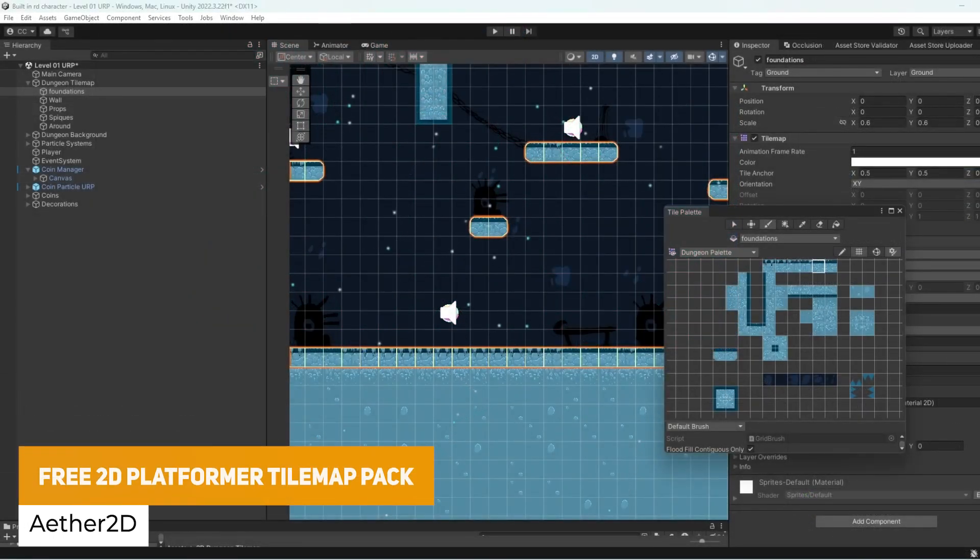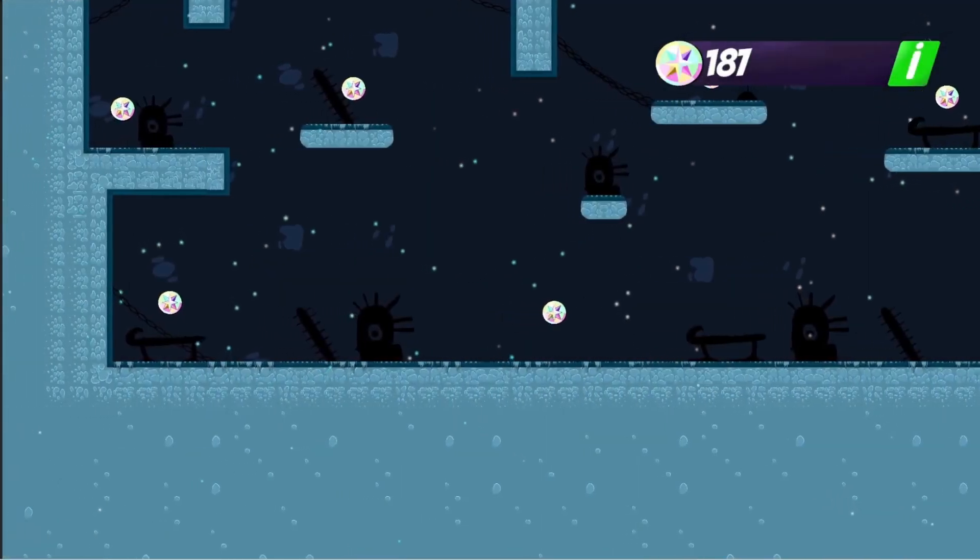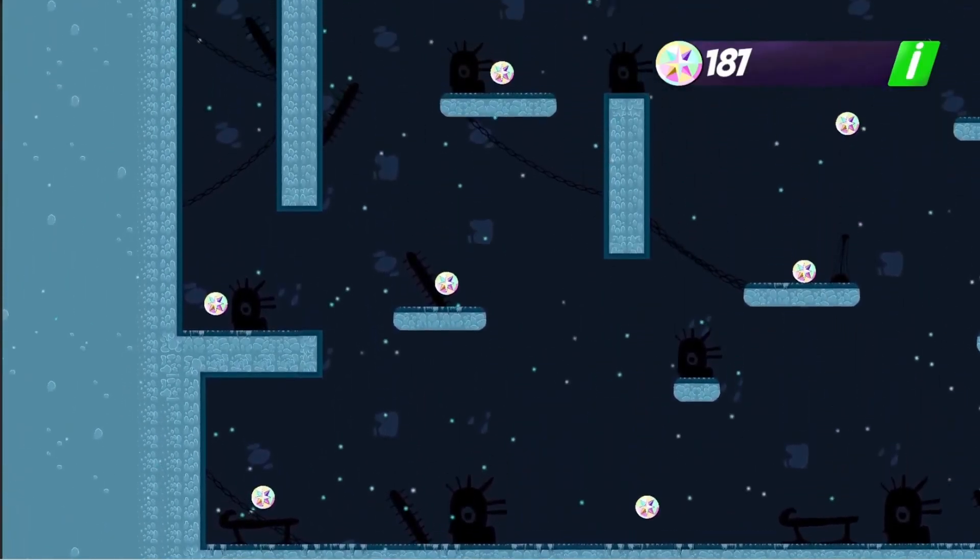We've got the 2D platformer tile map pack. It comes with a sample level, all UIs and a working coin system to be able to use these to make your own tile map and dungeon style environment more easily.